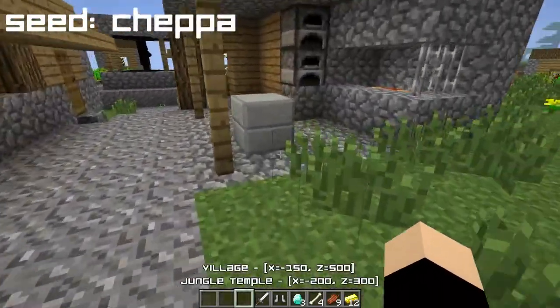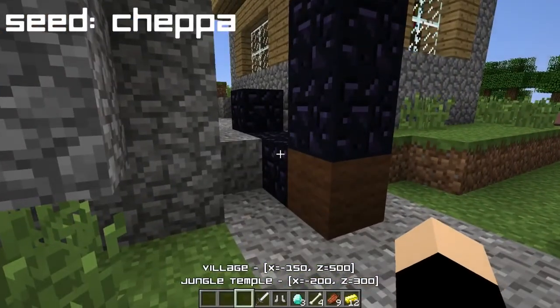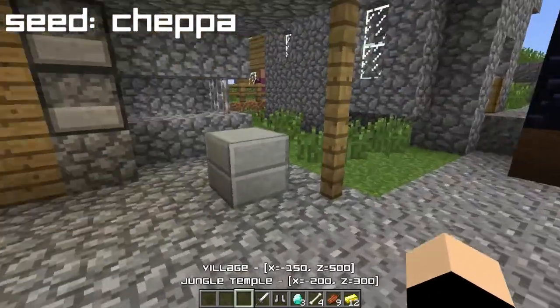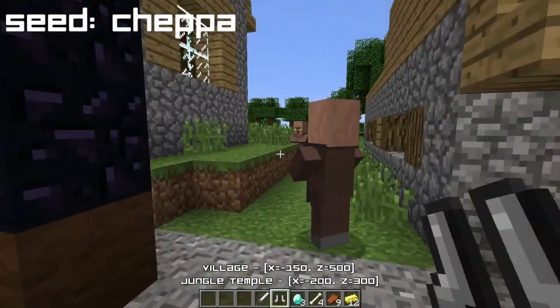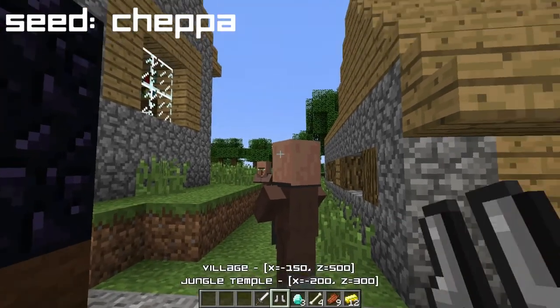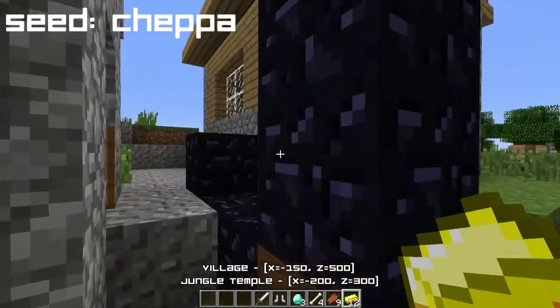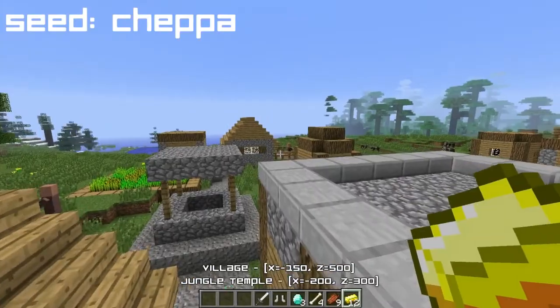You'll get a lot of mudstone if you break down the whole temple, and you'll get a lot of gold. And if you go to this village afterwards, you'll get three diamonds, some iron boots, an iron sword, some more gold, and some obsidian too. So this seed is pretty much awesome.